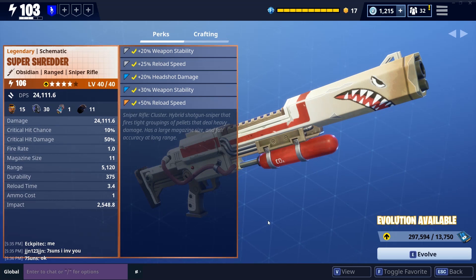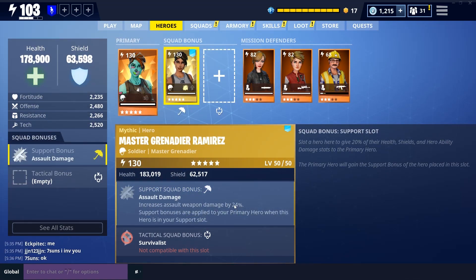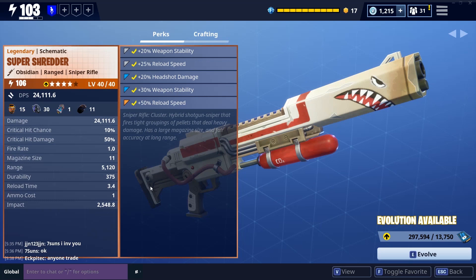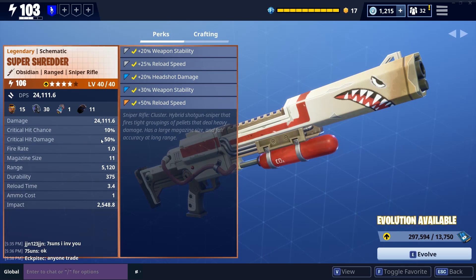If I put in the Master Grenadier for 24% additional damage as an assault weapon, will that count? Once again, same damage as before. Unfortunately, the Super Shredder is super as a standalone thing. You can't boost it further through hero class bonuses.